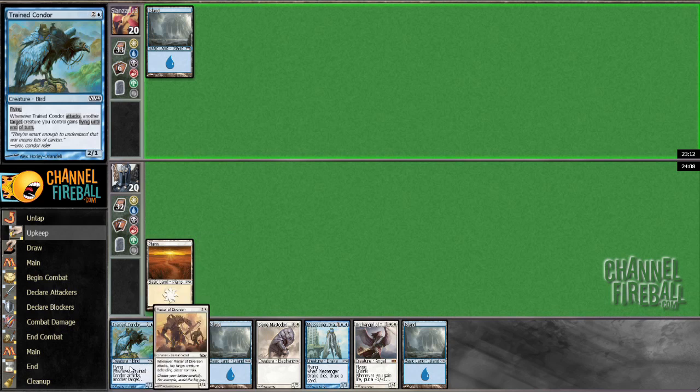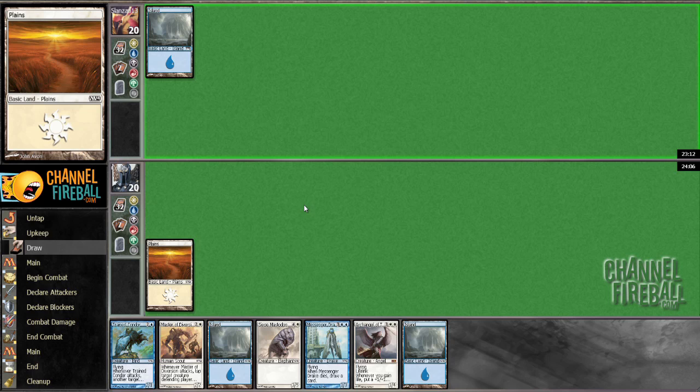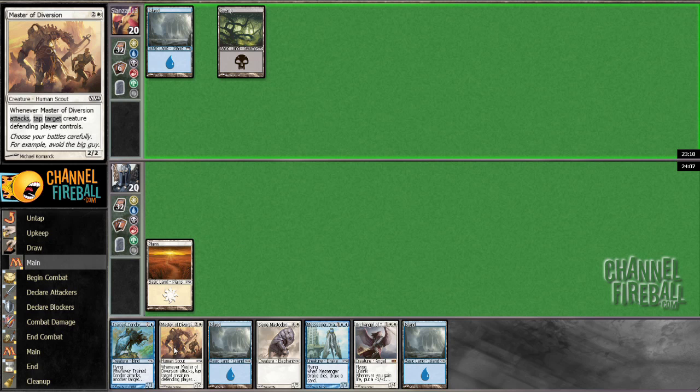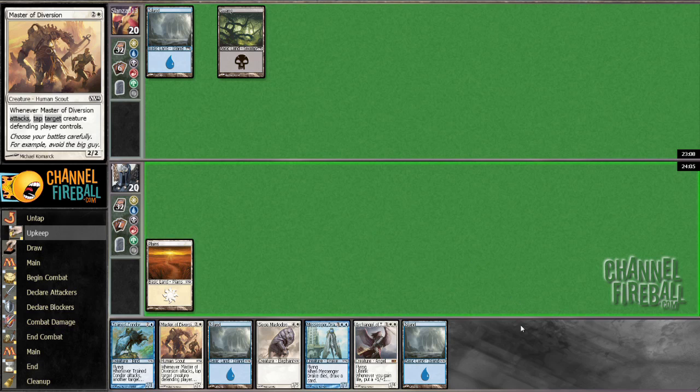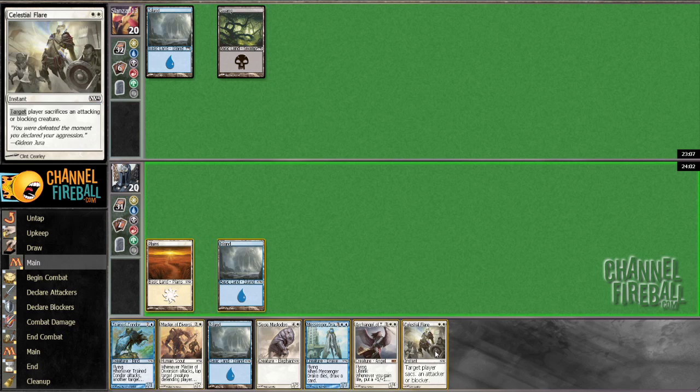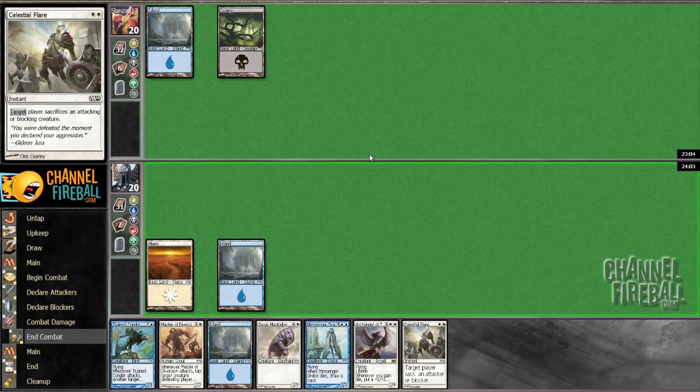The combo means you're attacking for four unblockable every turn and getting your ground guy through by tapping it, while protecting the Master Diversion so you can get away with bigger, better things. That's not bad. I just need another white mana obviously.